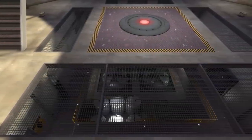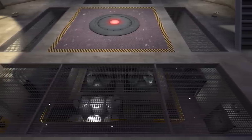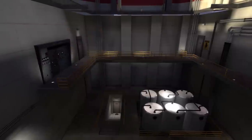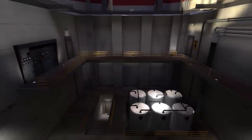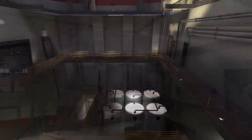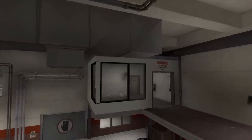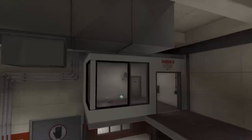Speaking of rooms underneath points, this area in Gorge underneath the final point kinda surprised me the first time I saw it. It's so detailed but I'd never really noticed it until about last year. While staying on Gorge, I really like this glass cabin area as well - it's a nice cosy spot to set up a sentry nest and have a good view of the action.